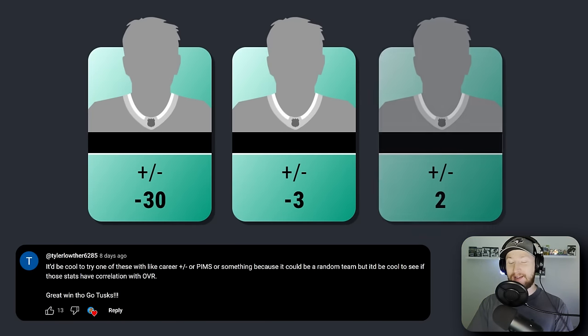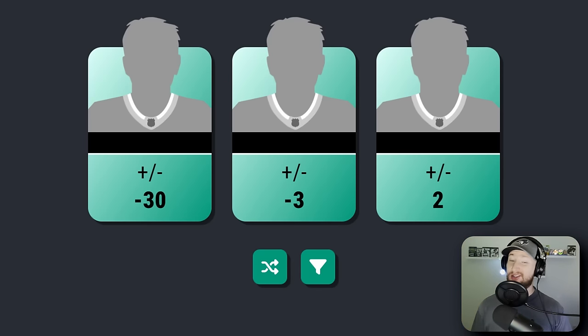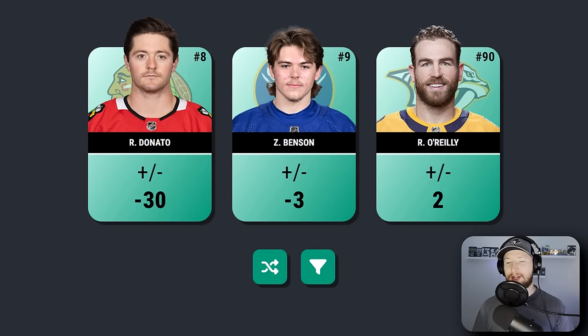First up, we have a minus 30, a minus three, and a plus two. What if the player that's 30 under par is actually nasty? Their team is just cheeks, you know? Let's kick things off with a little risk for the bisque — we're going in the middle, minus three. That's kind of interesting, I'm down with that.